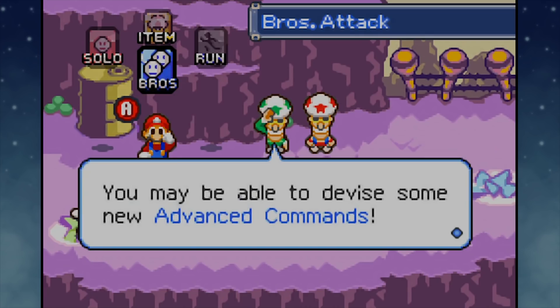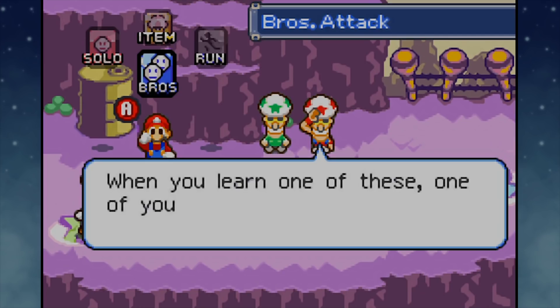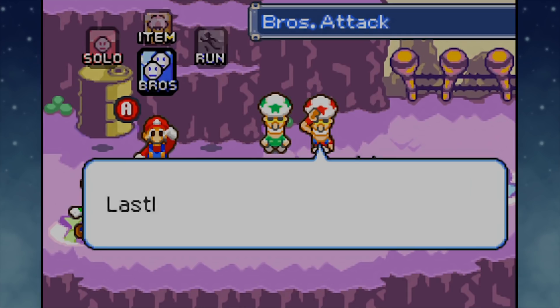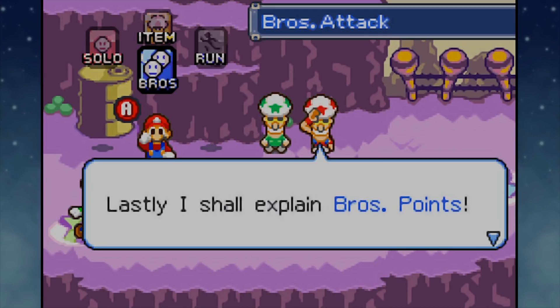If you succeed enough times, you'll be able to devise some new advanced action commands. Advanced commands are methods of further evolving these actions. When you have learned these attacks and done them successfully enough times, you can get advanced bros moves. This will take a while, so don't expect to get these quite yet, but it will happen.